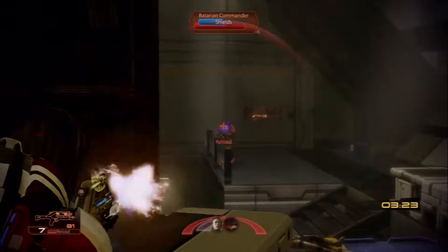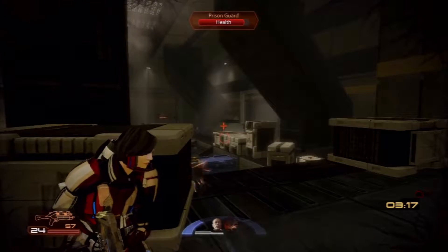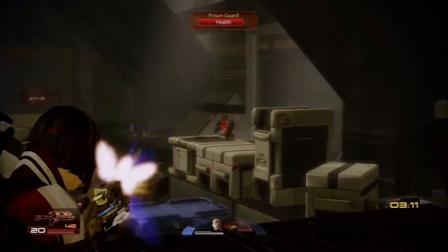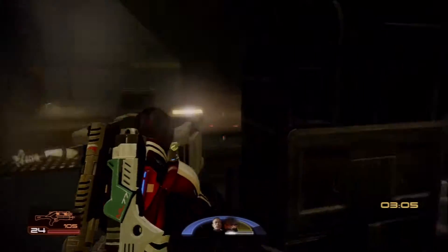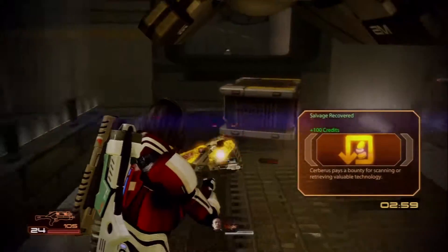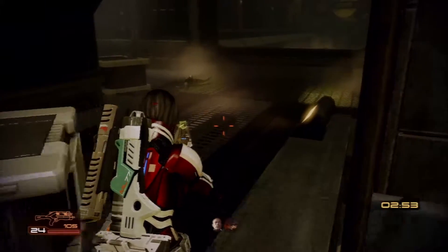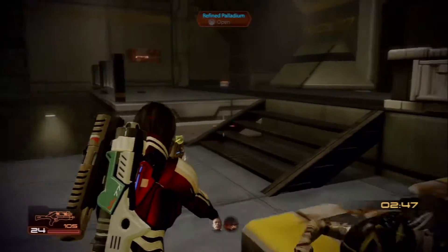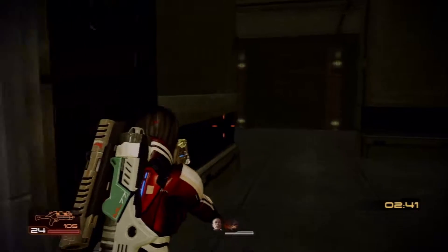This is a missile base. Can I just get down? No. Really. Alright. What's down here? Palladium — 2,000 of it. Nice.